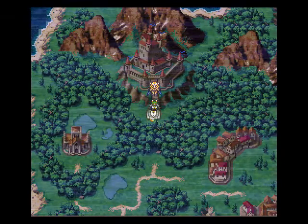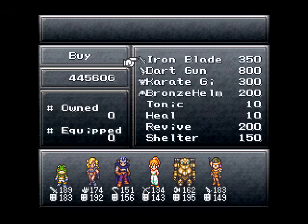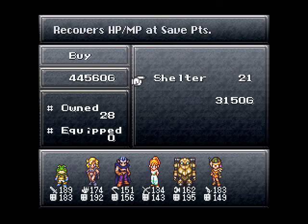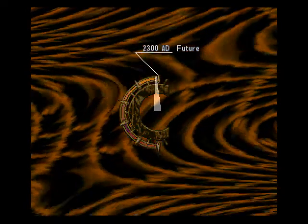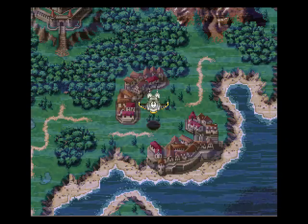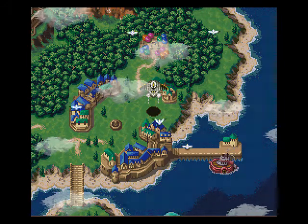We got the Rainbow Shell but we're not done yet. First we're gonna head to the market. Remember Death Peak? I think it's about time to head there, but not yet — first we're gonna heal at Chrono's house and get some free healing, then you'll find out what's gonna happen.